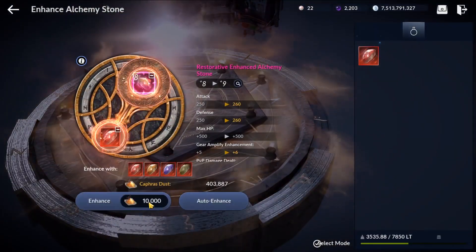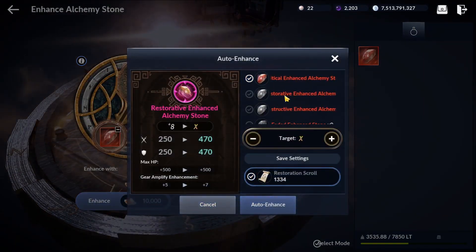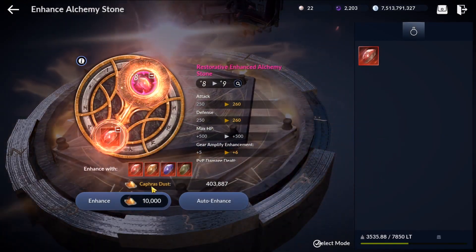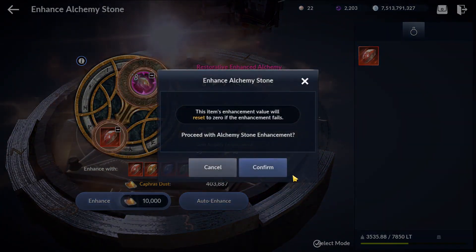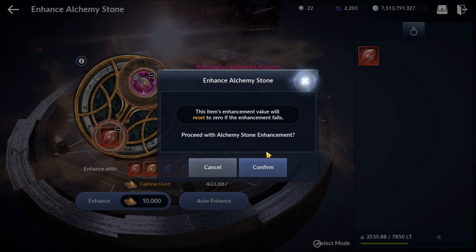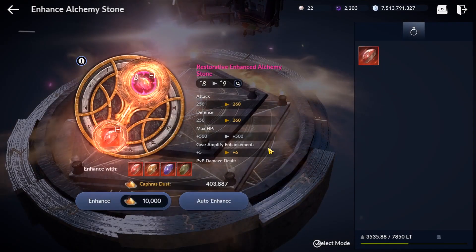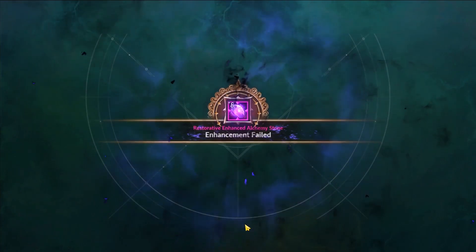We will not use auto enhance since we have only one spare sushi. We'll just try to go for plus 9, which should push us over 20k CP. Do remember, if you want to do this, make sure you have enough restoration scrolls — minimum 200 before plus 10. Let's go, wish me luck!